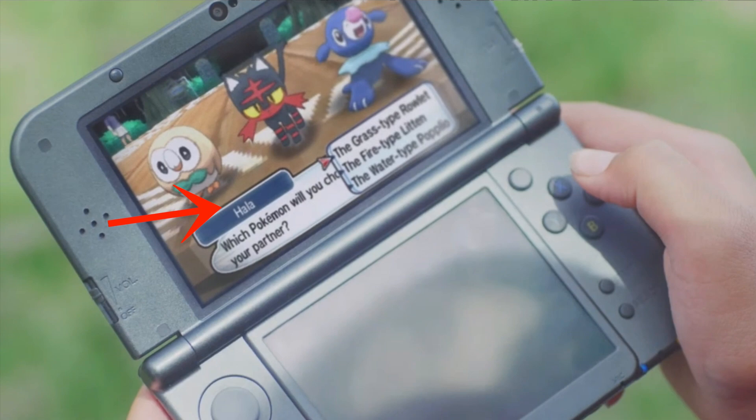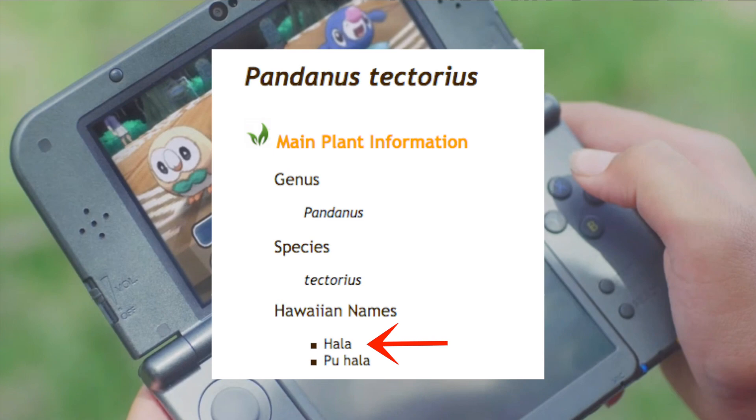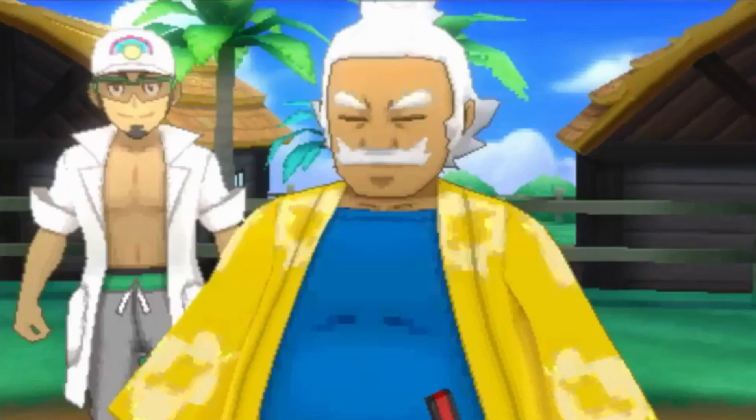At 1 minute 45 seconds in the Japanese trailer, we see a dialogue bubble with a person named Hala speaking, asking you which Pokemon you want as your starter. The most likely possibility is that the professor will be named Professor Hala, further supported by the fact that the Hala tree is a tree native to Hawaii. There is another possibility though: Kukui could be the professor and Hala his mentor or perhaps father, similar to Professor Juniper and her retired father. Or maybe Game Freak will throw a twist and both will be professors. Either way, Hala and Kukui are the most likely candidates for the Pokemon professors in Sun and Moon.